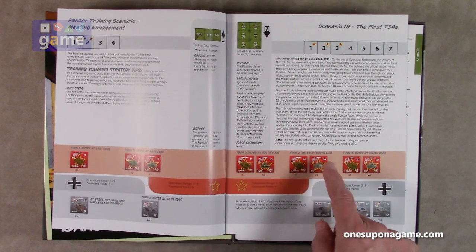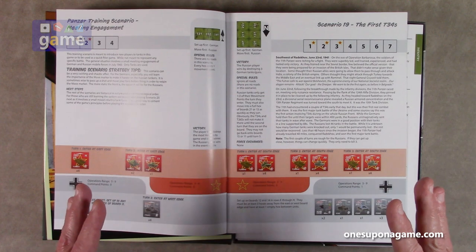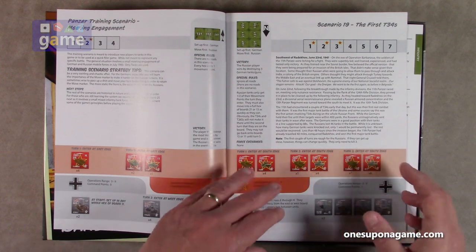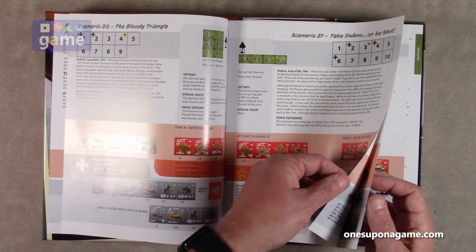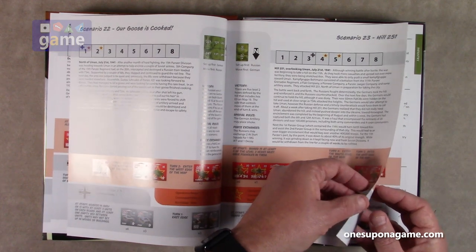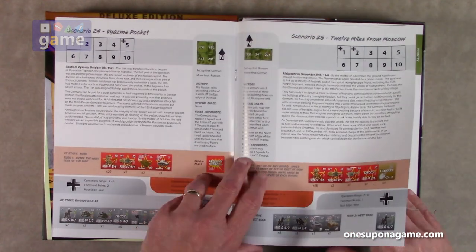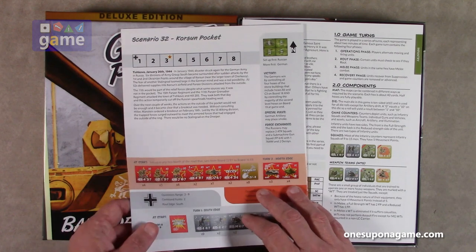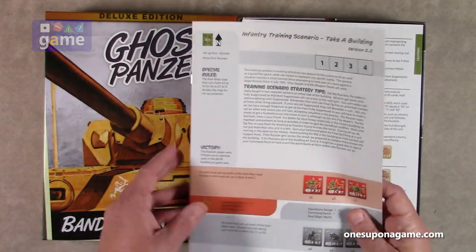It shows which units are going to come in and where they're going to come in for both sides. Ghost Panzer is an Eastern Front game, taking place between Russia and Germany. So you've got scenarios like The Bloody Triangle, Take Dubno or Be Shot, Our Goose Is Cooked, and Hill 251. Going on, we end up at scenario 32. So we start at 19 and there may be some bonus scenarios. Anyway, you've got your scenario book.